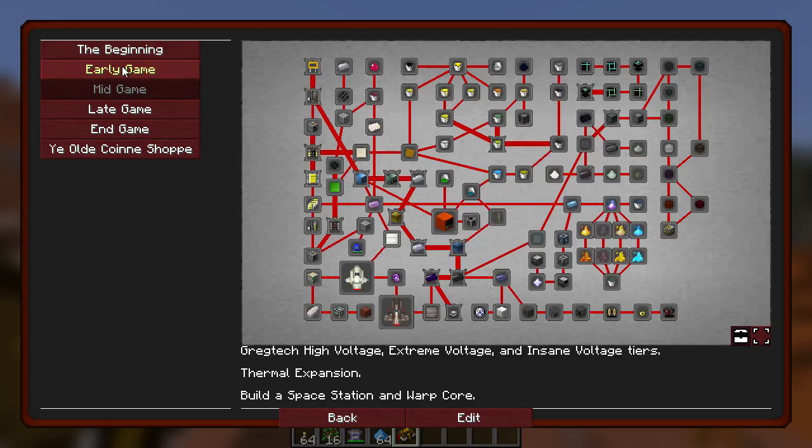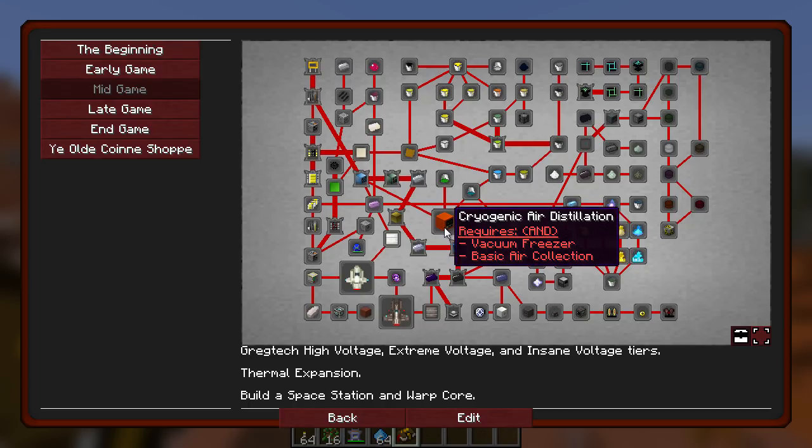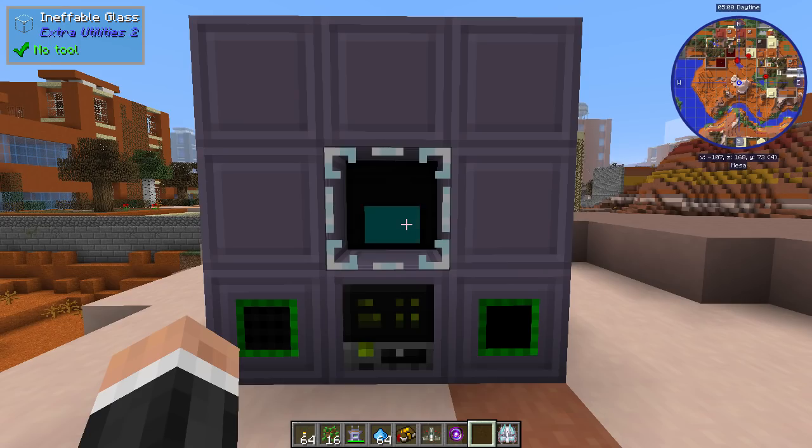It's also not combat-based, which I think is great. You could even play it in peaceful mode, apparently, which I think is brilliant. The main crux of the gameplay is building machines using both GregTech and these modular machines. The beginning is pretty great as you get one of these scanners, which works versatilely.